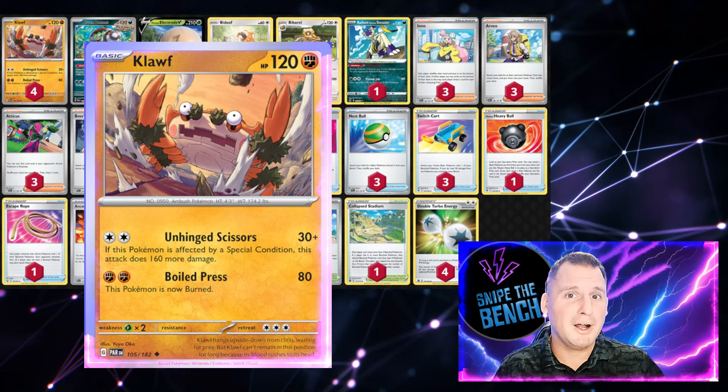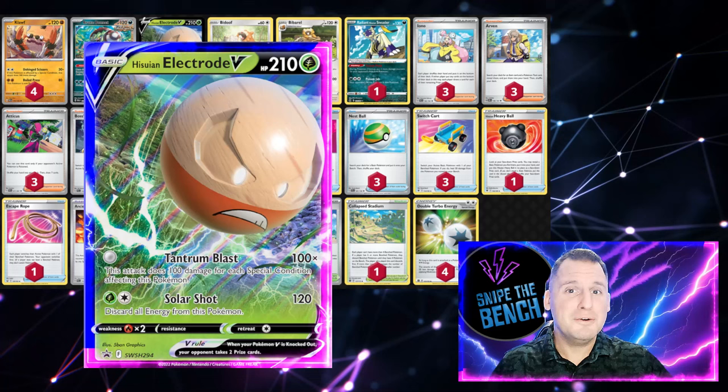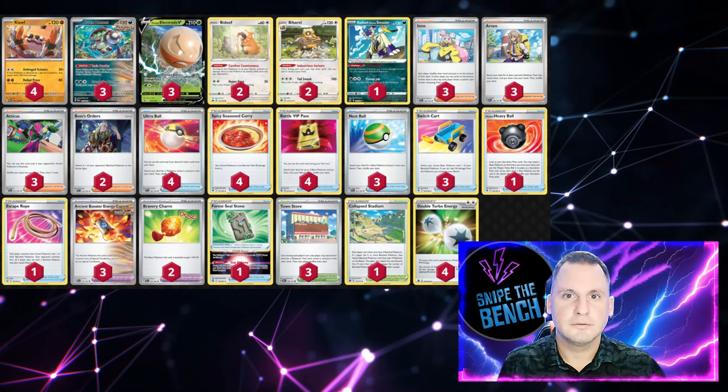We're going to bulk it up to 170 by putting a Bravery Charm on it. The other attacker we'll use is Hisuian Electrode V — its Tantrum Blast attack costs no energy and hits for 100 for each special condition on it, meaning if you get both conditions you're hitting for 200, and against one of those pesky dark decks, 400 — a one-hit KO.